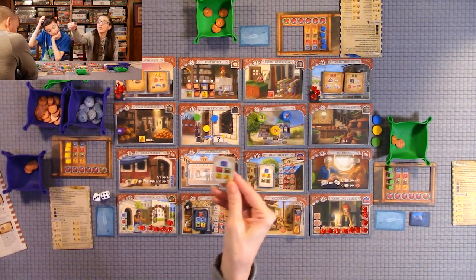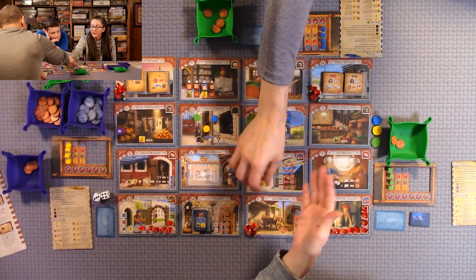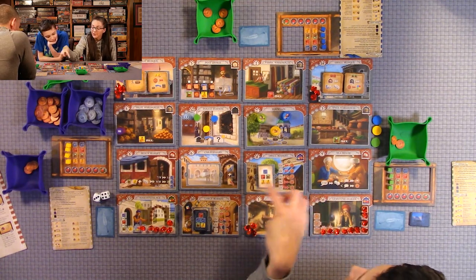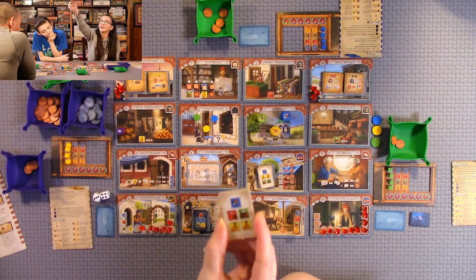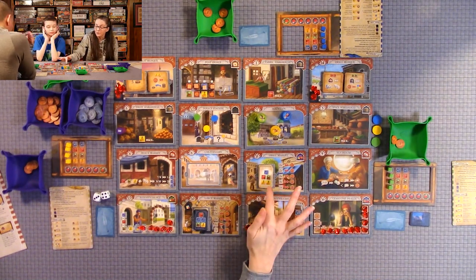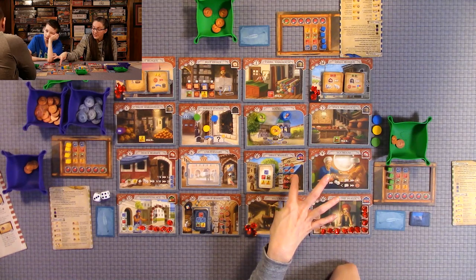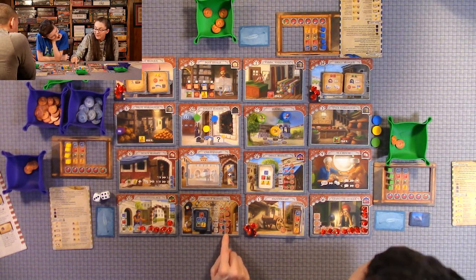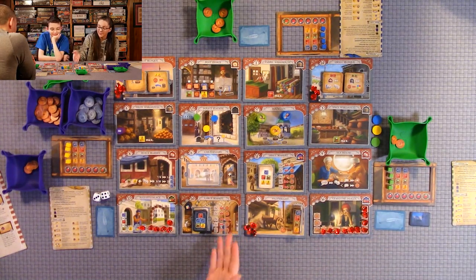Whatever the top card is shows the goods in demand at that moment. You don't have to have all of them, but the amount of lira you get is based on how many of those goods you have. For example, if you have all five you get 20 lira; four gets you 14, and so on. You can't sell more than the card specifies — so no more than one blue, one red, or one green. On the large market with all five you get 25, so five more lira for the same goods.